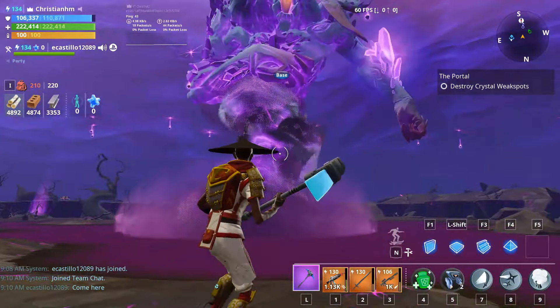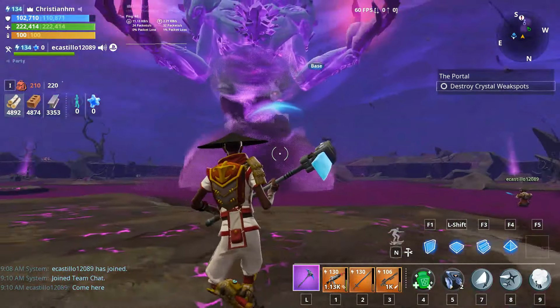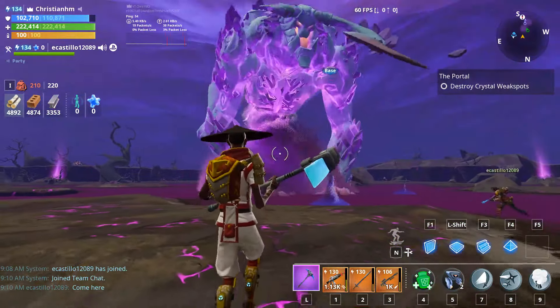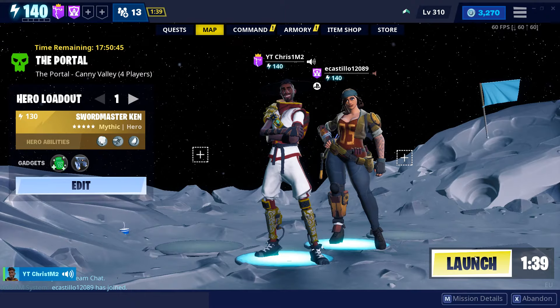You can do this — it doesn't have to necessarily be the Storm King that destroys it. If you built like a half ramp, that would destroy the platform above. By the way, this is Castillo here — he does streaming, especially this glitch. If you guys want to follow him, I'll put the link to his channel in the description.